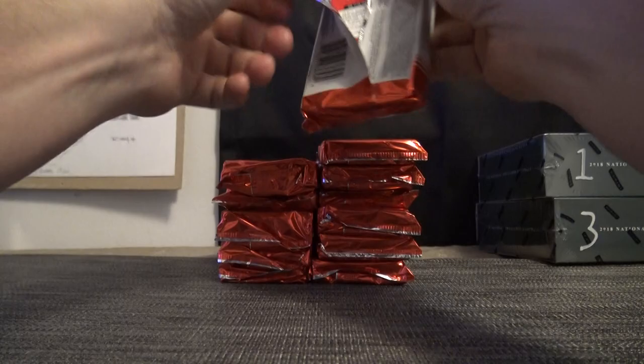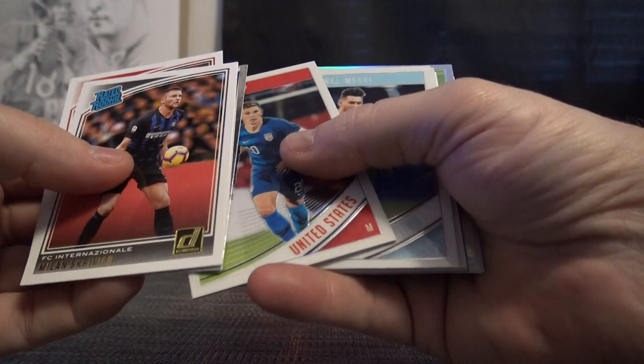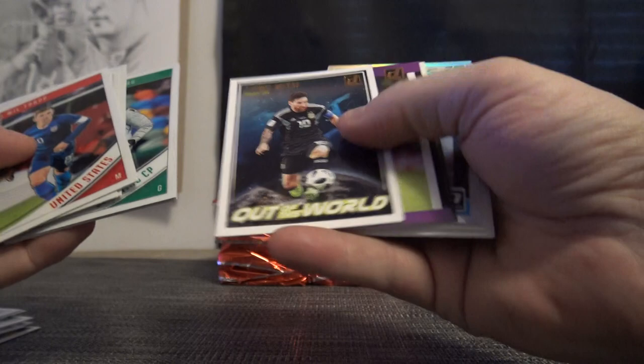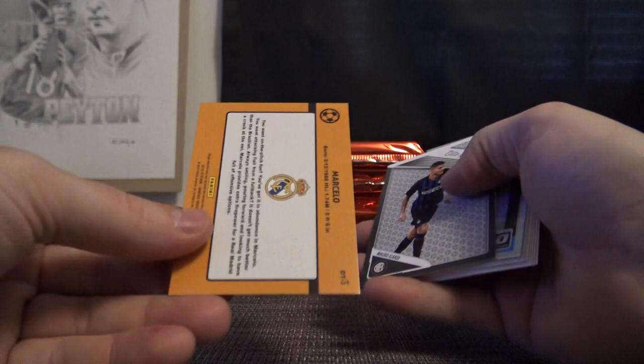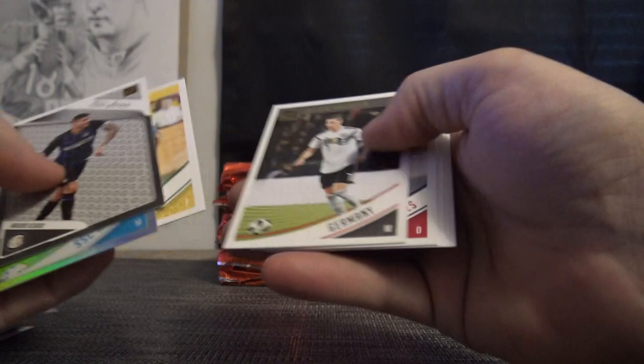Here we go. Just base, right? Yeah, just base. They're kind of like standard rated rookies - Felipe Coutinho. Then you got some optic cards and you got a purple, that old-school '88 Donruss look. These are not numbered, and then just base.